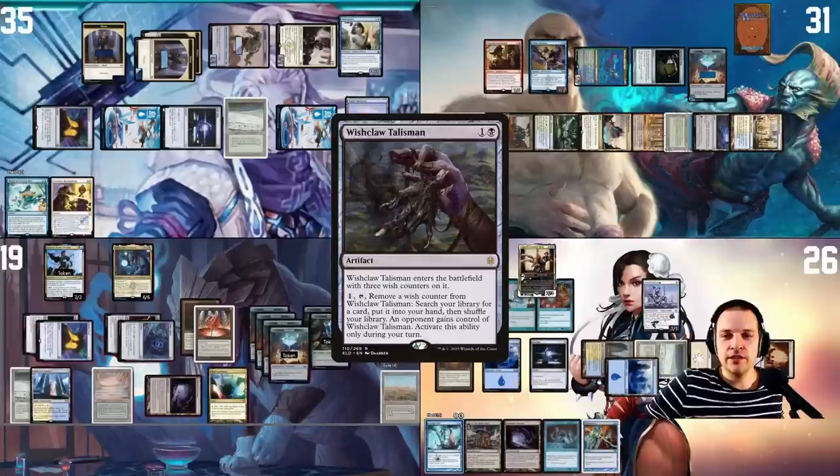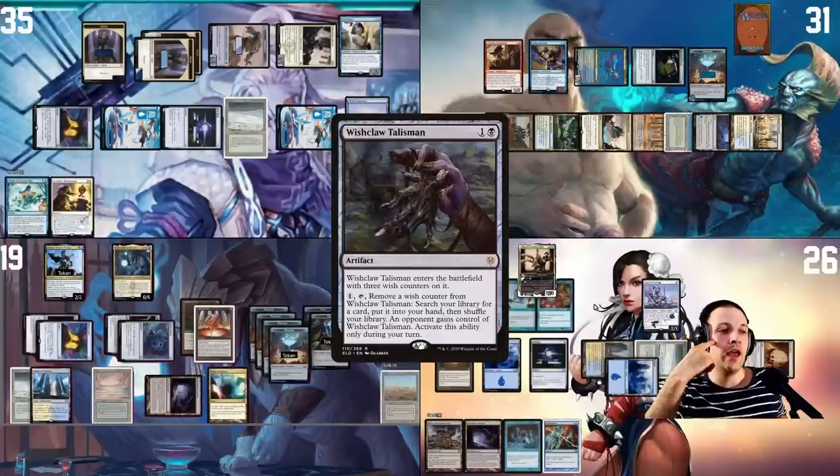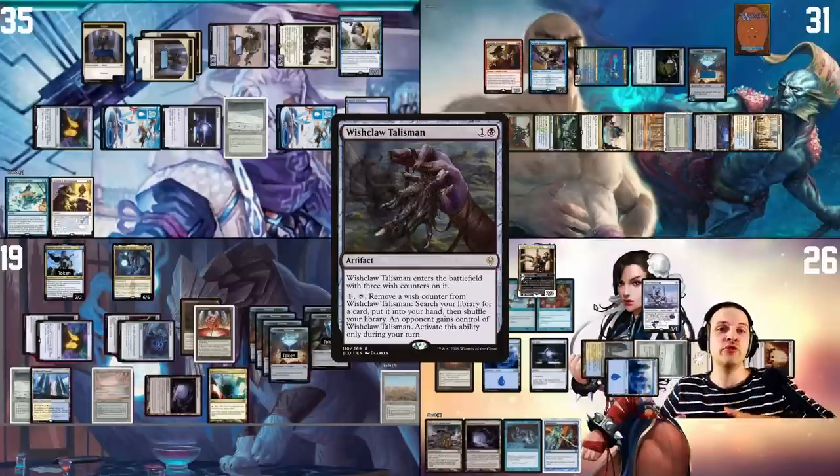We just realized something: we missed the Ward on Pontus's commander — I couldn't have legally cast Snap on it either. That would mean Pontus's commander never went to hand, he couldn't Force of Will, and Anis should have won the game. However, we discovered it now and it's everyone's fault — Pontus missed it too. How it works in a judge scenario: if we'd called a judge, they would say you all missed it and give everyone a warning. In the end, even if we'd noticed, the Snap mana situation meant this outcome was likely anyway.